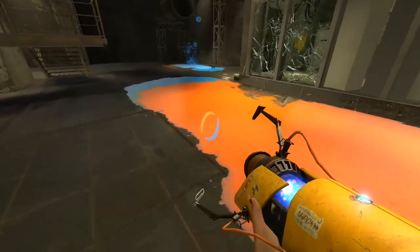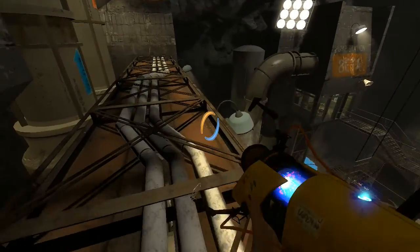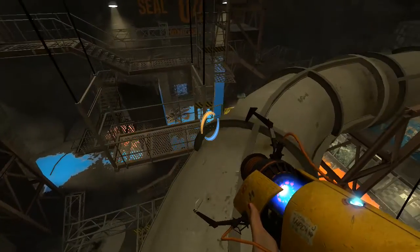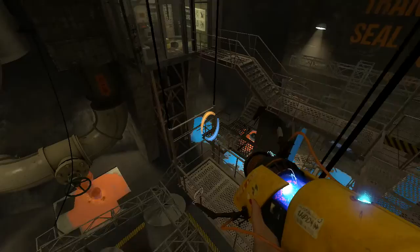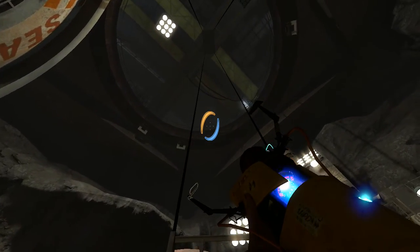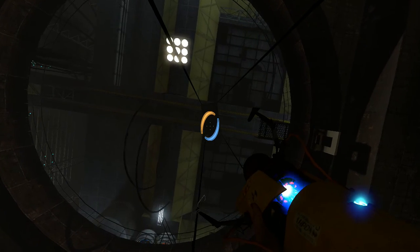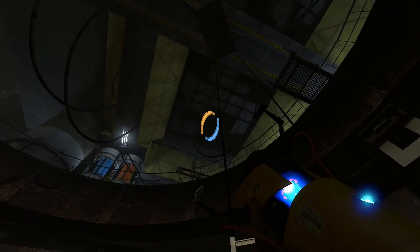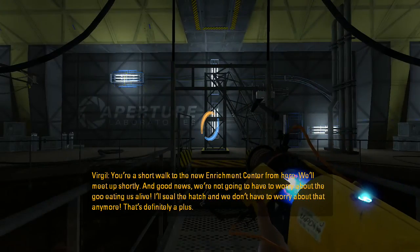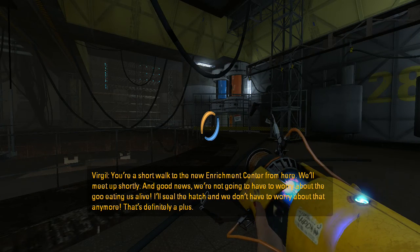We will try launching up here again, and seeing if I can just drop onto that to make that happen. So it looks like — okay, yeah, we should be fine with that. And then just kind of — there we go. Simple hop right over. You're a short walk to the new enrichment center from here; we'll meet up shortly. And good news: we're not going to have to worry about the goo eating us alive. I'll seal up the hatch — that's definitely a plus.